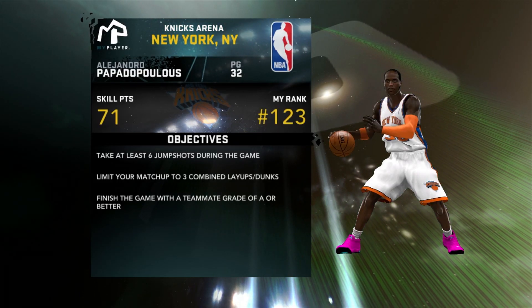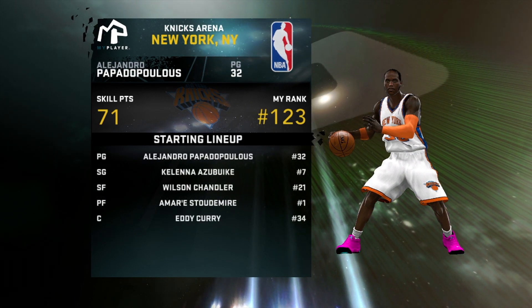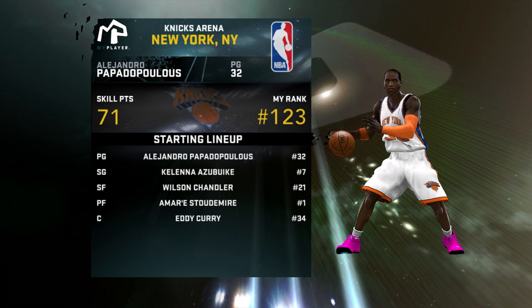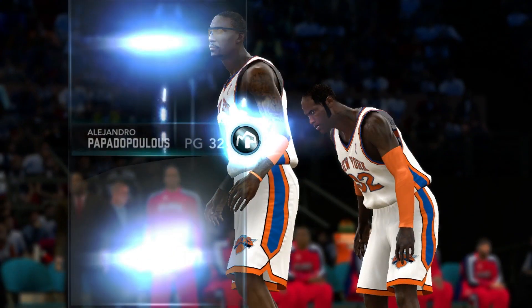Objectives for this game: take at least six jump shots — easy. Limit your matchup to three combined layups or dunks — a lock. Finish the game with a teammate grade of A or better. We've been playing good, this has been easy for us, but from what we've seen there are no guarantees in this area.